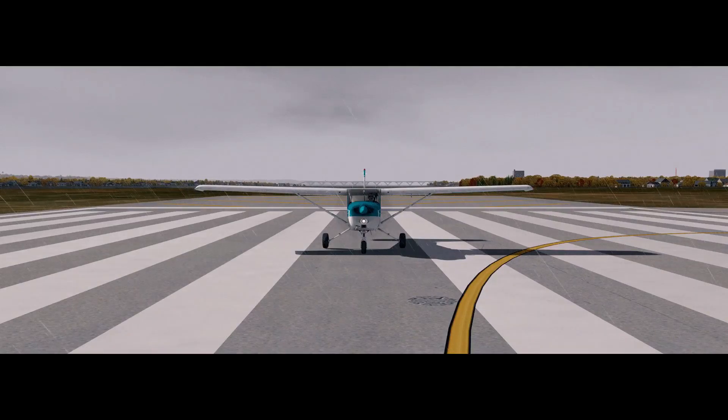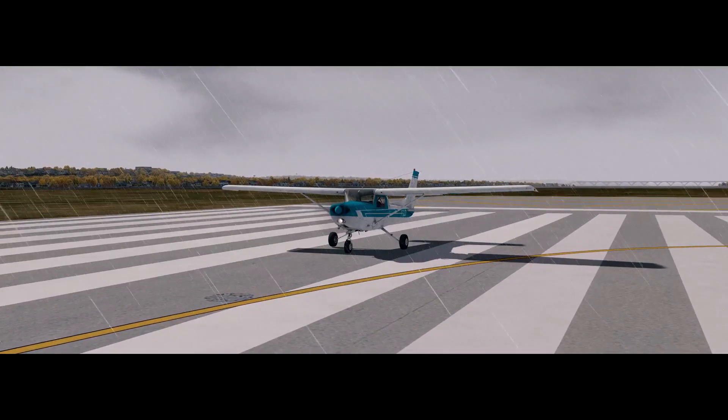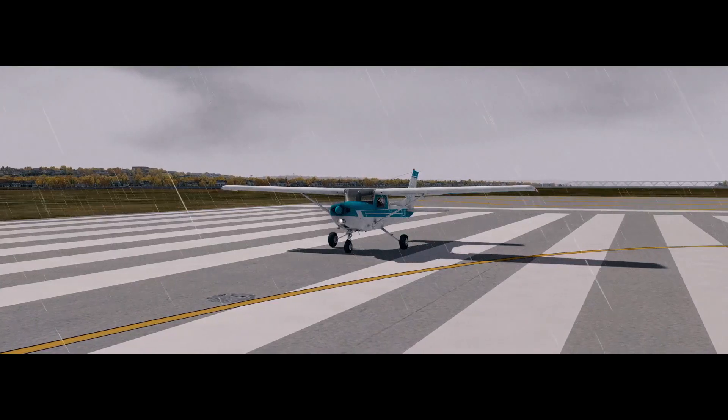Hello captains, welcome back to another episode. My name is Adam and this is Prepar3D version 4.3. We're in America, in Washington DC at the Ronald Reagan Airport, callsign Kilo Delta Charlie Alpha.